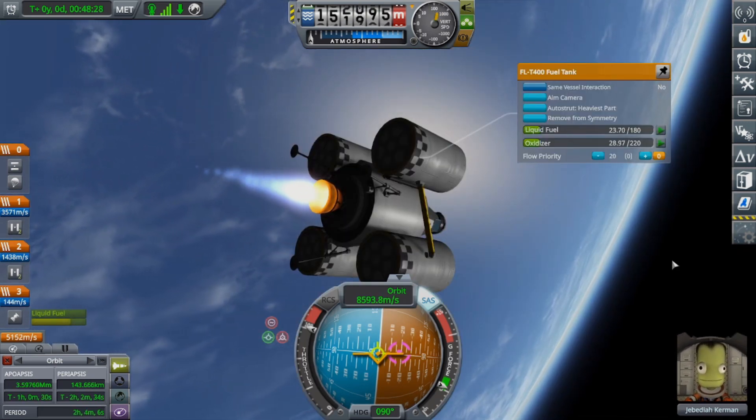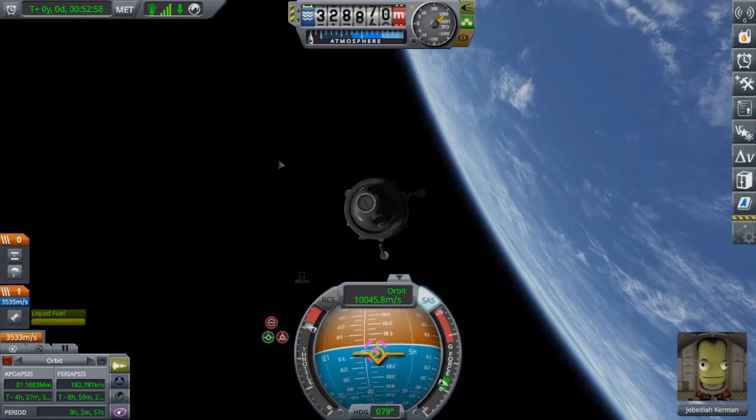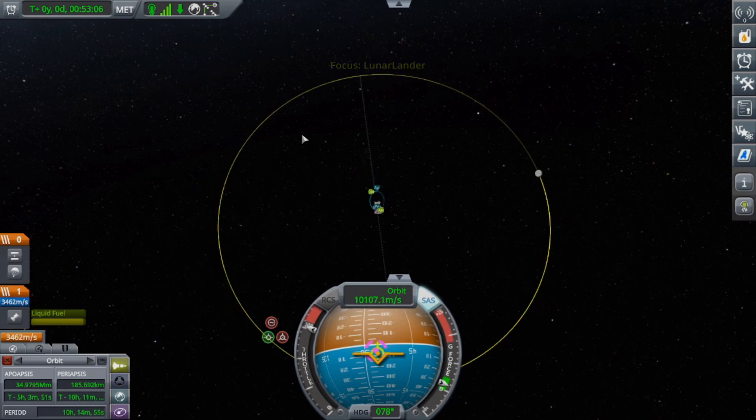Jeb is for sure getting stranded there. Like, I feel like there's no doubt about it. There's no shot Jeb's coming home — I'm just saying that right now. 3,500 meters a second left and he's not at the moon yet. This is what I was expecting him to have in orbit. He might be able to land, but no, I don't think so. It's probably gonna cost us 300 to orbit and probably all the rest of the fuel to land. We'll land him on his bare feet if we have to — we'll make a rescue mission one day. Just right now we can't afford to.